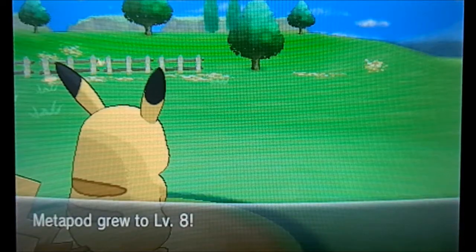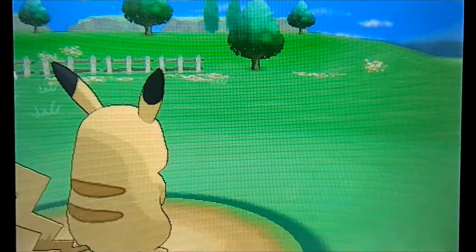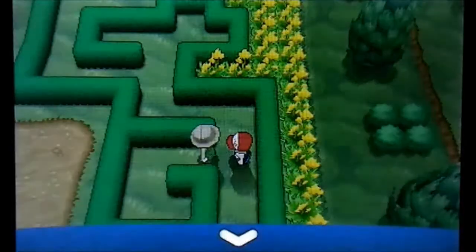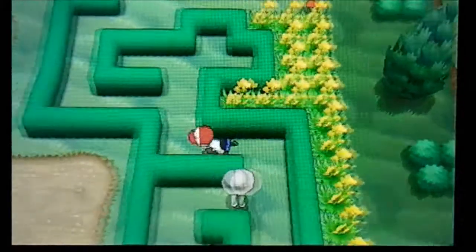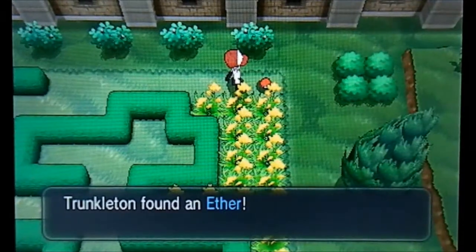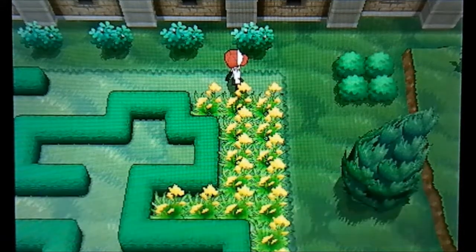I think there are only a few people we haven't beaten on this route and we'll try and beat them towards the end of the episode. Litleo grew to level 18 — awesome. Metapod didn't grow, did he? I was looking at my timer, making sure we've got time for everything. Oh, Bunnelby has an item — take it. A potion! Metapod is level 8 so he did grow a level. Let's get this item — Trunkleton found an Ether — awesome! Now let's go, let's switch Pokemon.